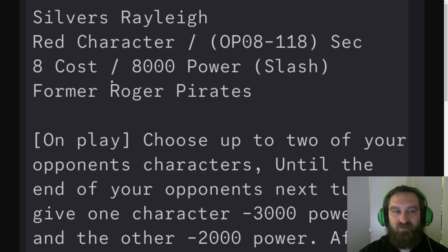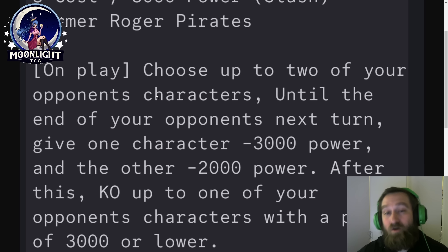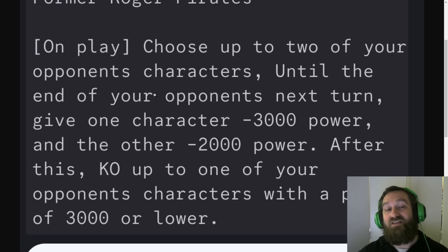Silver's Rayleigh — red character, OP-08, secret rarity, 8-cost, 8,000 power slash character. I was already disappointed about the 8-cost 8,000 power — at least give him the Gekko Moria or Esho stat line. Former Roger Pirates — that's pretty much worthless as far as searchability goes. On play: choose up to two of your opponent's characters until the end of your opponent's next turn — give one character minus 3,000 and the other minus 2,000 power. After this, KO up to one of your opponent's characters with a cost of 3,000 or lower.